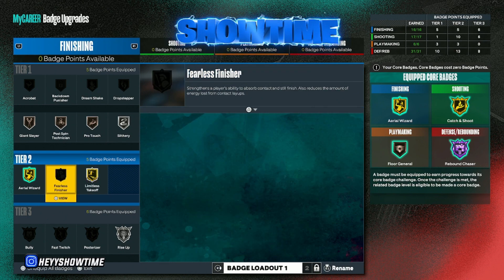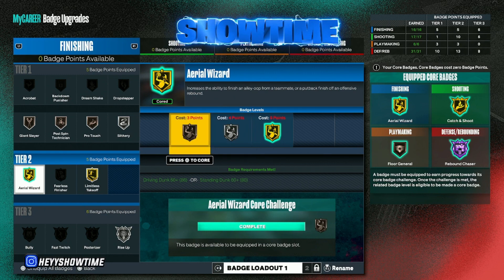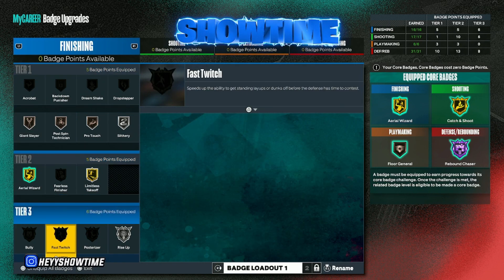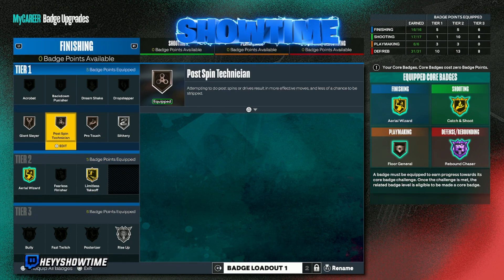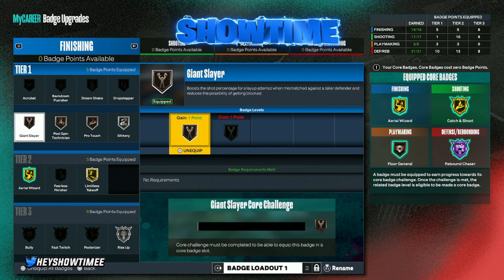For Aerial Wizard, I had this because I was catching lobs for my finishing badges as one of my methods, and it's corded, so it's a free badge. If anyone wants to throw me a lob, I'm going to put it down every time, so you can get away with this on bronze. Giant Slayer and these three badges are filler badges to get into the tier three category. Giant Slayer is actually a really good one — I play stage so I haven't run into many people building taller than six-foot-nine, but it's nice to have.